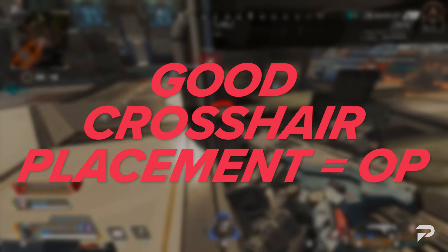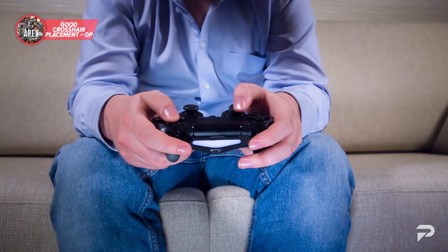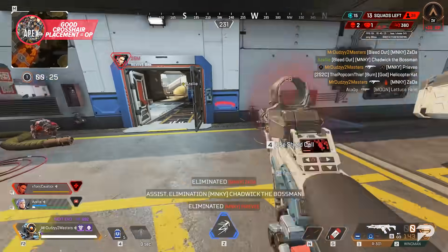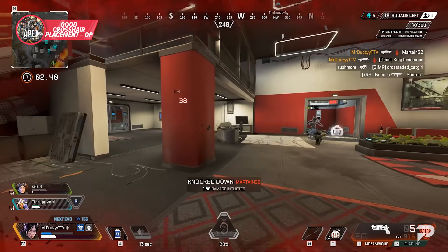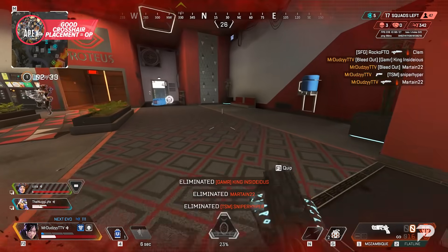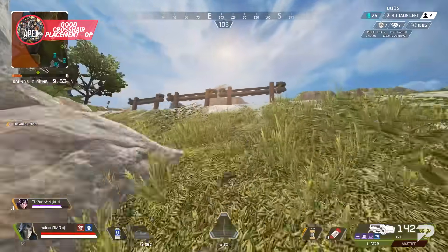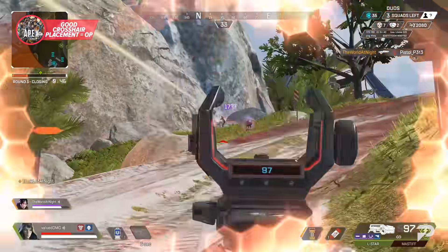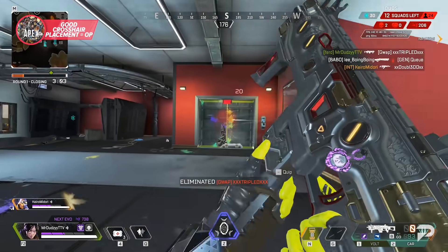With settings out of the way, let's move on to one of the biggest aspects of winning close range gunfights on controller: crosshair placement. With a joystick, you really don't want to be whipping your aim all over the place constantly. Players on a mouse have a lot more speed and precision, allowing them to quickly snap onto targets that might surprise them. While you can do this with a controller, it's much better to always place your crosshair where you expect your enemies to be — from rounding a corner to crossing a field. Keeping your crosshair trained where you most expect enemies to be is really important, as it keeps you from making those large movements that take valuable time away from your time to kill.